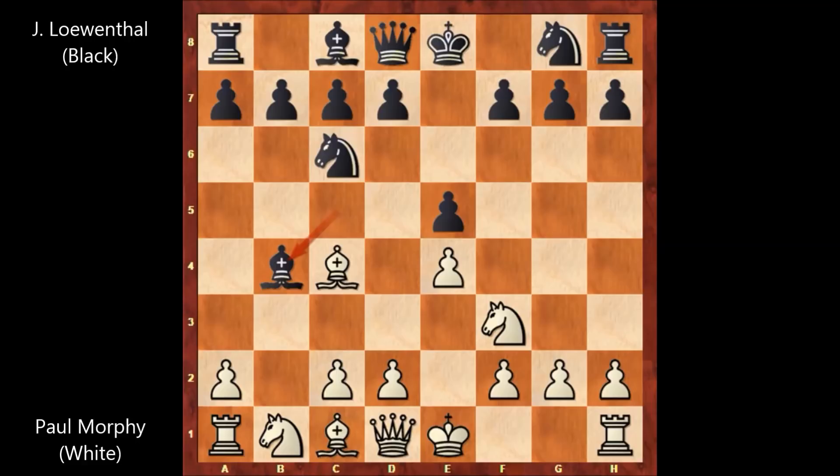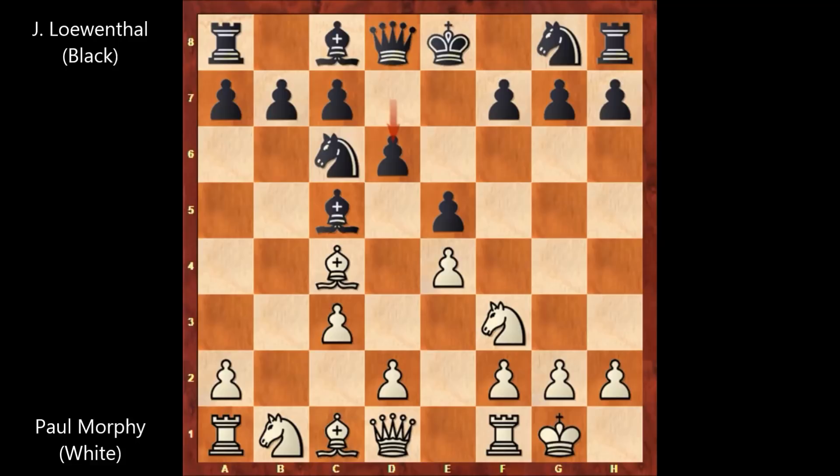Bishop takes on b4, c3, bishop to c5. Morphy castled, d6, d4 — controlling the center. e takes on d4, c takes on d4, bishop to b6.